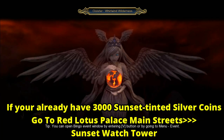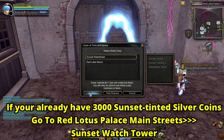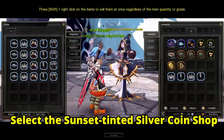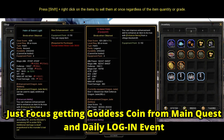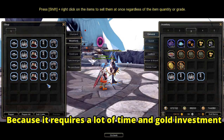After you get 3,000 Sunset Tinted Silver Coins, go to Red Lotus Palace and enter the Sunset Watchtower. Talk to Priestess of Darkness Kanell and select Sunset Tinted Silver Coin Shop. Inside the shop, you will see different specialization tabs for your class. Select the tab that corresponds with your character specialization — for example, my specialization is Moon Lord, so I must choose the tab labeled Moon Lord. Important note: each goddess equipment costs 3,000 Sunset Tinted Silver Coins, so I don't recommend focusing on collecting them, especially when you've just started playing, because it requires a lot of time and gold.